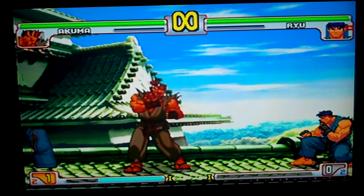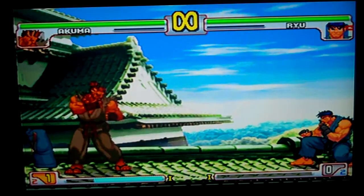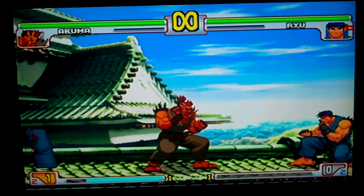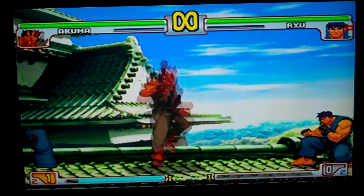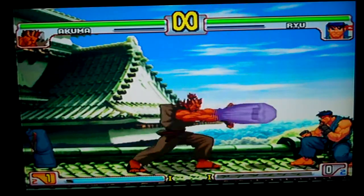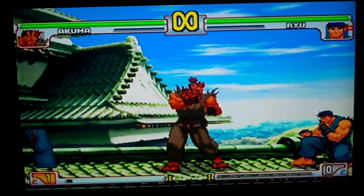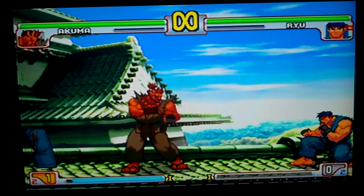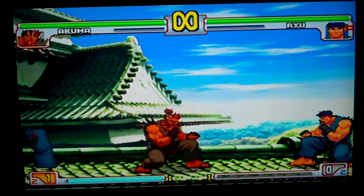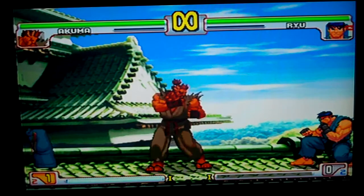Jump fierce is six frames. Jump short is five frames. Jump forward is five frames, plus eight. Jump roundhouse is six frames, seven or nine. The fireball is minus eleven no matter which button you use. Air fireball — no comment. The red fireball, which is the half-circle forward motion, is minus twenty-three.